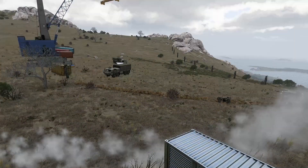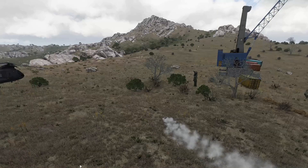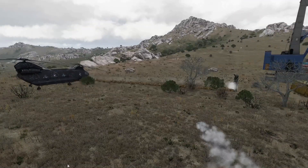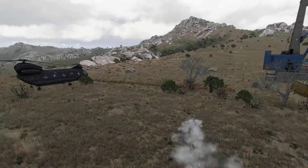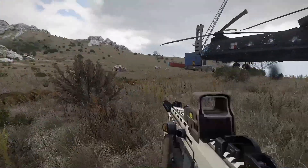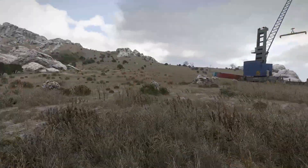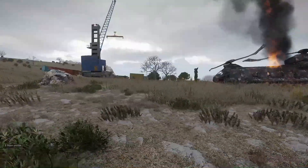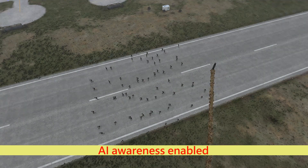Screamer is a pretty slow moving Anomaly, so you can get away from it running. You can also dodge the destructive wave emitted by the Screamer. And because the wave is cone-shaped, which means it's larger as it gets farther from the Anomaly, it's easier to dodge the wave when you are closer to the Screamer, because the disruptive wave is narrower near the Anomaly.